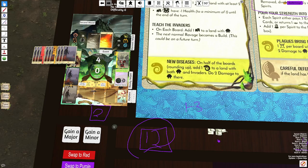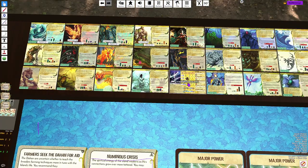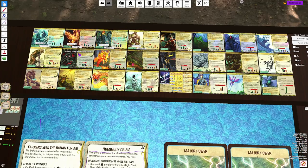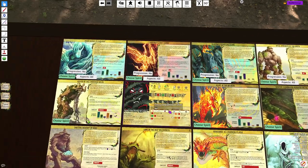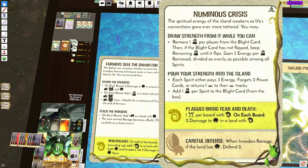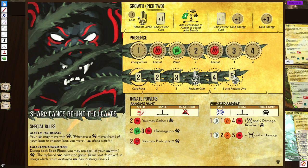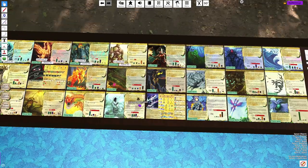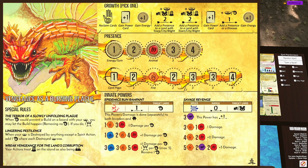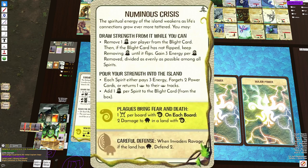Going Blighted doesn't matter if you have 12 energy. 12 energy just completely trivializes any sort of puzzle you may have with your spirit in terms of your build. If I'm playing Fangs, the only negative to going bottom track is you're starved on energy — and you're very starved. Numinous Crisis flips, and now that one negative doesn't exist, so you no longer have that choice to go top track — you should just always go bottom track. There are a lot of spirits like that. Vengeance, for example — who needs the energy up top when you're going to get 12 energy from the event?